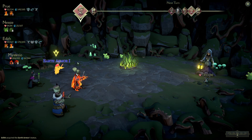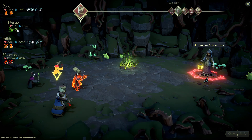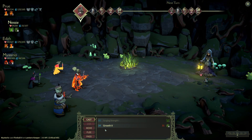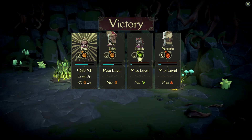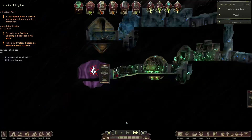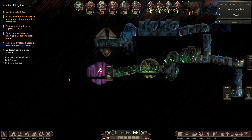They both have taunt still, so no point in doing anything else but keeping them taunted up. So if they get attacked, they're not dying at least. Alright, beat that one. Not too bad. And the beautiful thing is, Prue got their silver rested fighter. Nice.